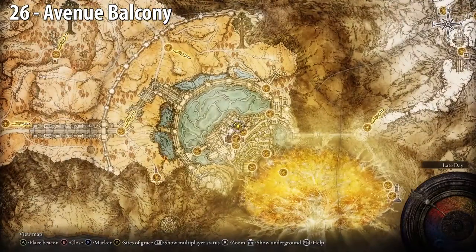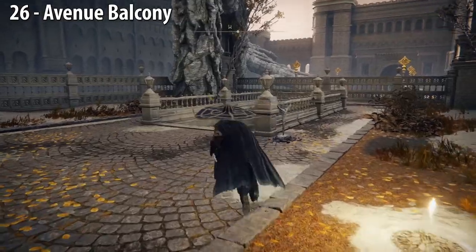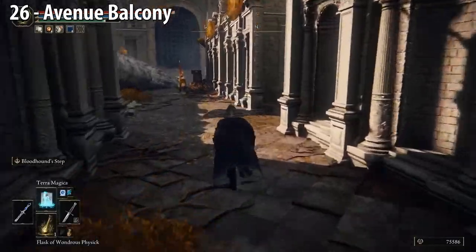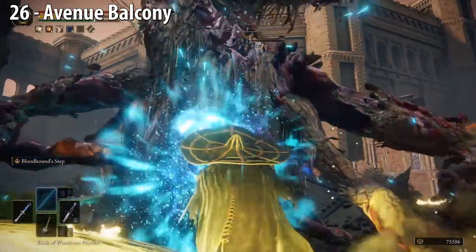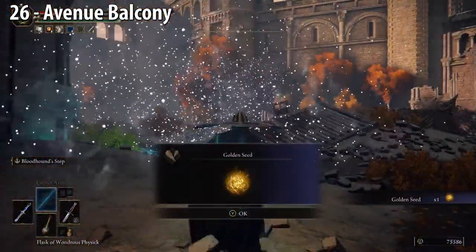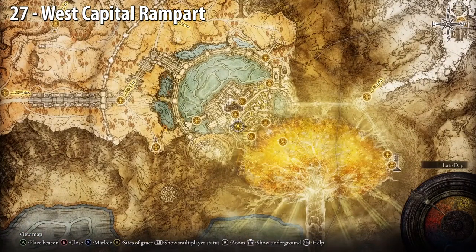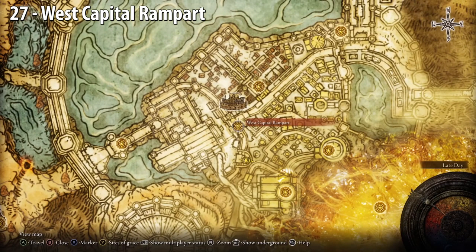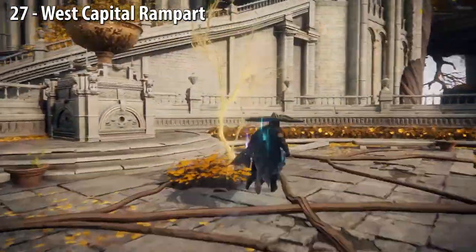Avenue Balcony — go down the steps and between these buildings, turn right, jump off the balcony, kill the beast, get the Golden Seed. This site of grace and the next one I'm going to show you, West Capitol Rampart, will both be gone if you beat the game, so you're going to have to travel to a nearby site of grace and run here. West Capitol Rampart — head south out the door. The Golden Seed is on the left side, past the giant and some enemies.